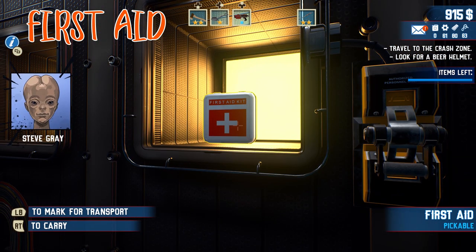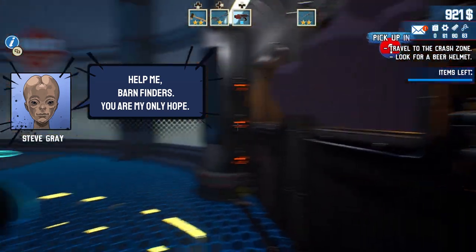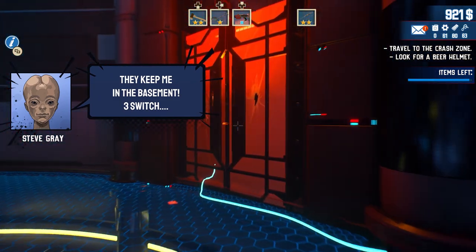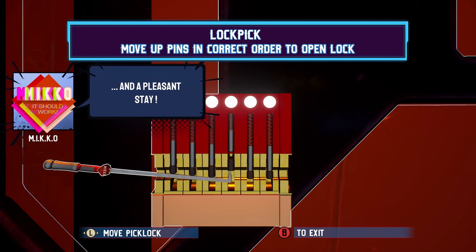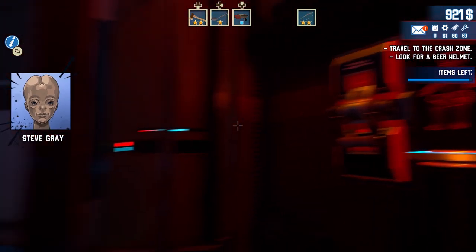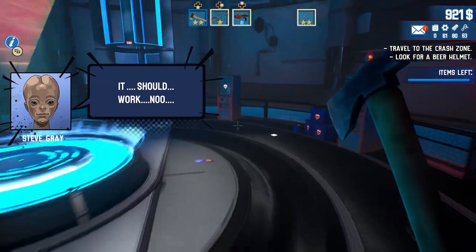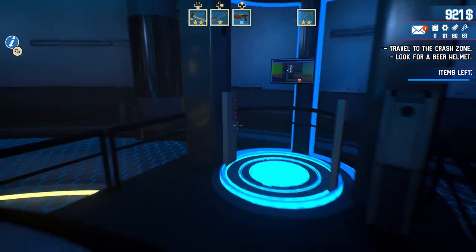First we're gonna grab some stuff. There's a first aid kit being protected by a force field over here, and every force field is connected to a switch — you just gotta figure out which switch. Some of them are a little hidden and some of them are behind locks. Seems like a weird amalgamation of technology here — this is where we got our alien origin locks. You do need the fully upgraded lock pick for this level, I think that was level three, but it's pretty cheap. And if you need to upgrade it, there's a bunch of kiosks right here.